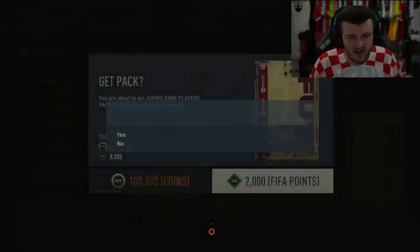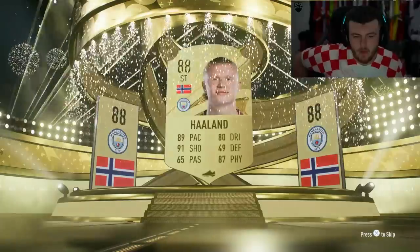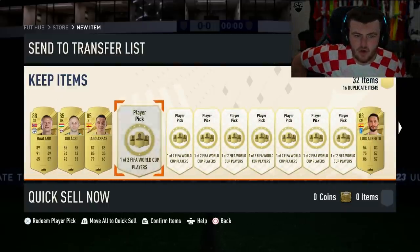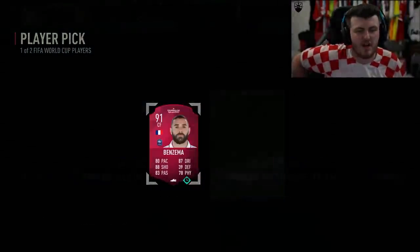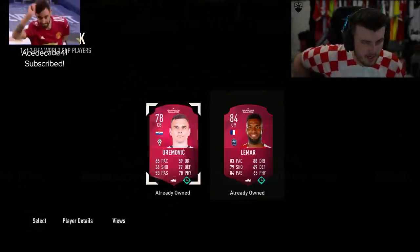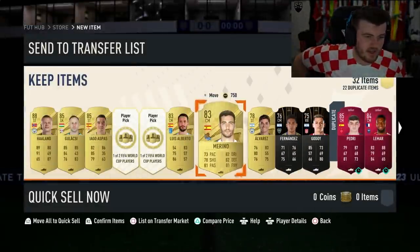Let me know in the comments down below — do you think the Spanish and the Japanese national team took the penalties the right way? For me, I would just smash it into the bottom corner. I don't know why they're walking up to the penalty and tapping it into each corner — it makes it so easy to save. Professional footballers should be able to hit the target from a penalty, in my opinion. But that's just me I guess.